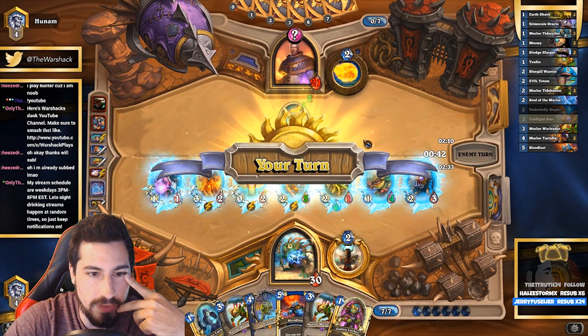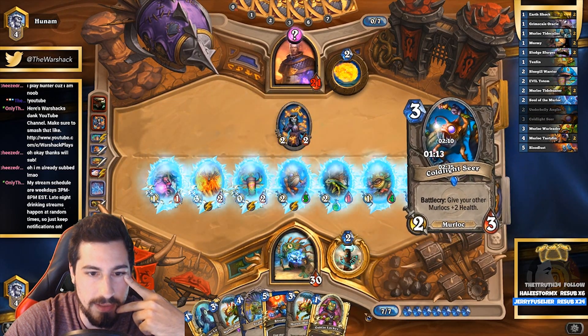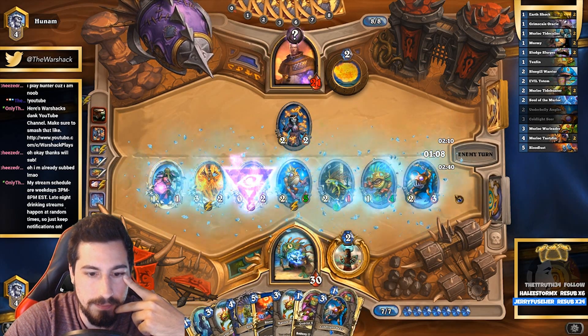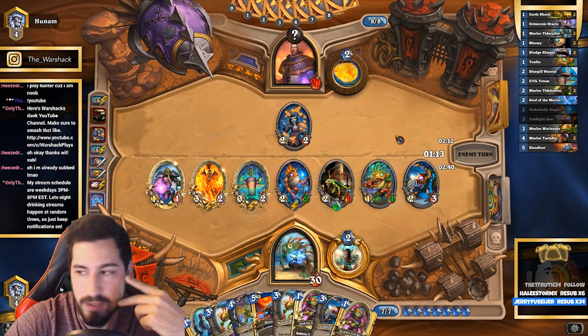Nova - that makes my life more difficult because now I can't throw another minion out, I can't do anything. He totally denied my entire turn.